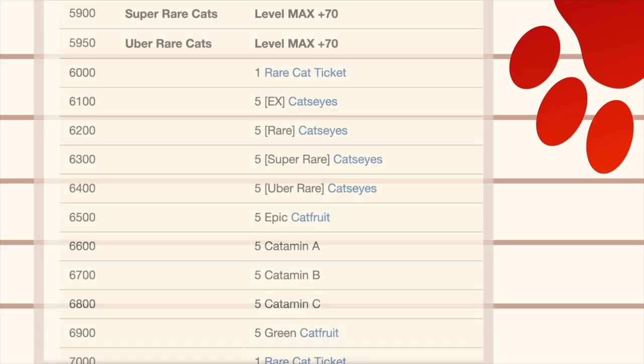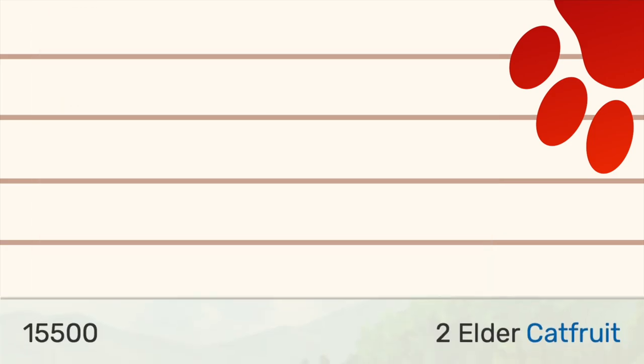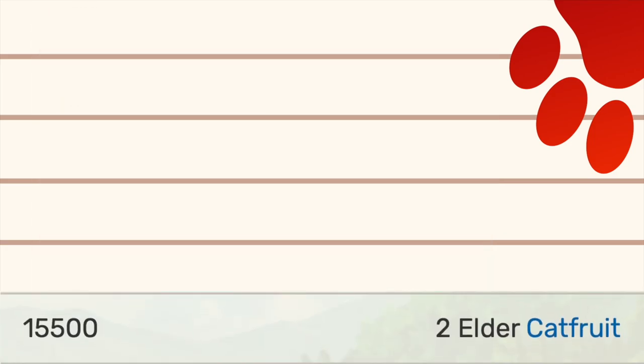Last but not least, User Rank Rewards! We have up to 15,700 now — two Elder Cat Fruit! Pretty nice!